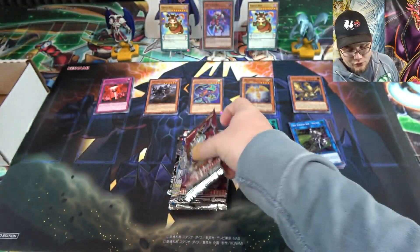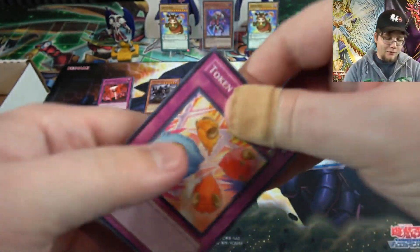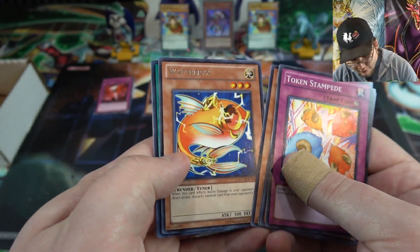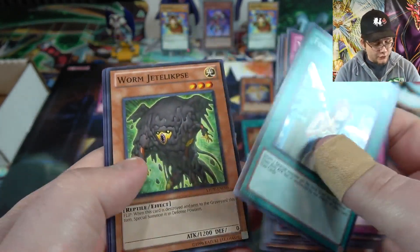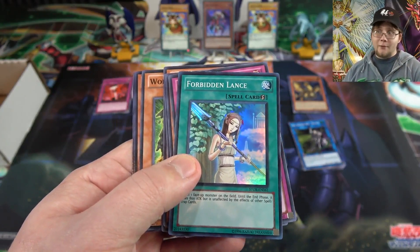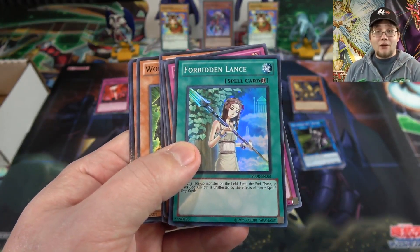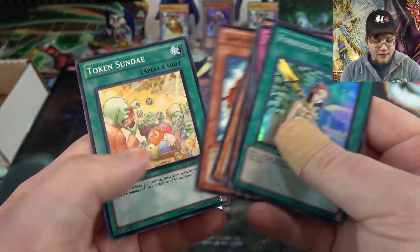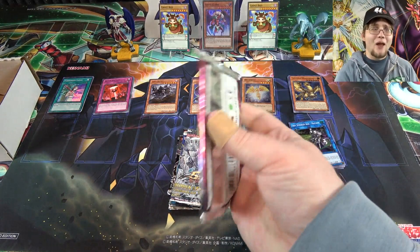A lot of trap cards in that Extreme Victory pack. Moving to Storm of Ragnarok — hoping for some Nordic monsters since we just opened those hero decks. We pull Wattbetta and Forbidden Lance — there we go, at least a holo! Forbidden Lance was actually one of the pricier cards when Storm of Ragnarok first came out; it's been reprinted at least five times since. It was in most decks back then because it was great for countering things in the meta.